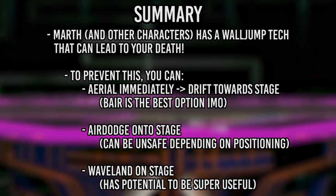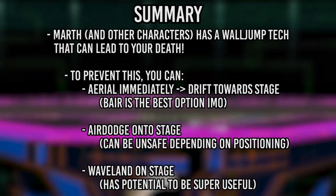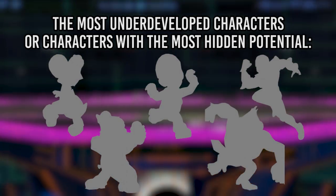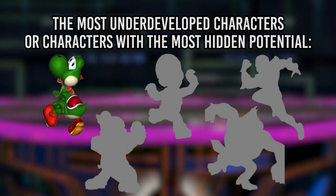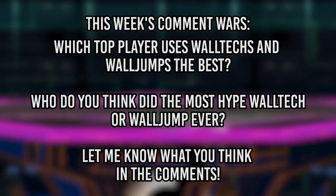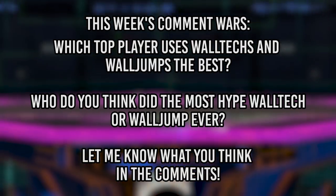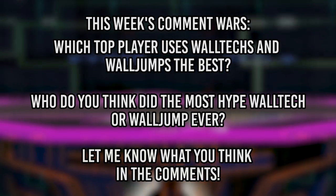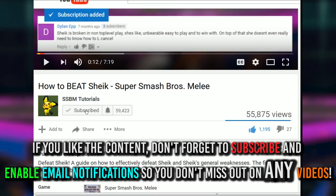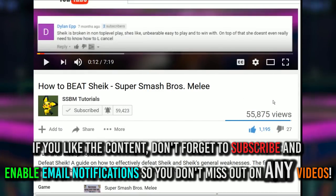And that's all for this tutorial. Marth's got a pretty bad wall jump tech, but if you react and aerial quickly enough, you can easily recover with it. In last week's Comet Wars, your picks for characters that are the most underdeveloped and have the most hidden potential were Yoshi, Luigi, Captain Falcon, Dr. Mario, and Donkey Kong. For this week's Comet Wars: which top player uses wall techs and wall jumps the best? Who did the most hype wall tech or wall jump of all time? Feel free to post links in your comments. Thanks for watching — make sure to give this video a thumbs up and subscribe if you haven't already. See you next week.